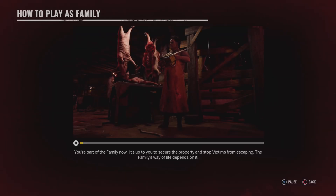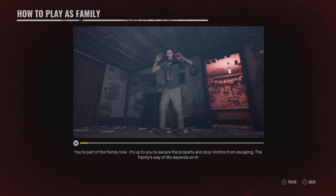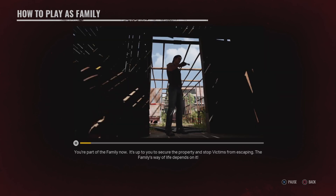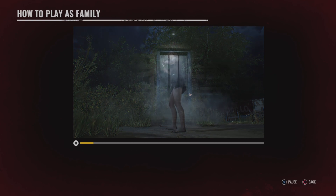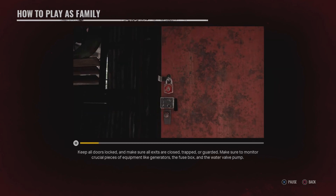For the family now, it's up to you to secure the property and stop victims from escaping. The family's way of life depends on it. Keep all doors locked and make sure all exits are closed, trapped, or guarded.